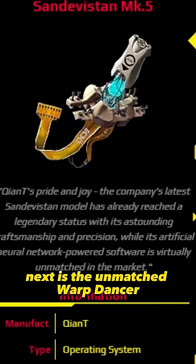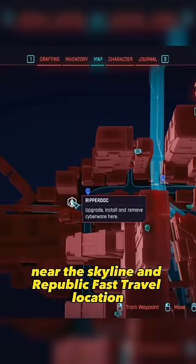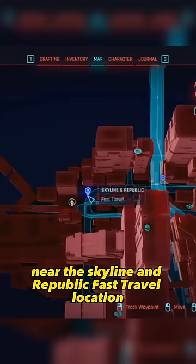Next is the unmatched Warped Answer, which slows time around you down to 10%, making it the most powerful Sandy in terms of its time deceleration. The 50% crit damage boost doesn't hurt either. This can be found at the Downtown Repr Dock near the Skyline and Republic fast travel location.